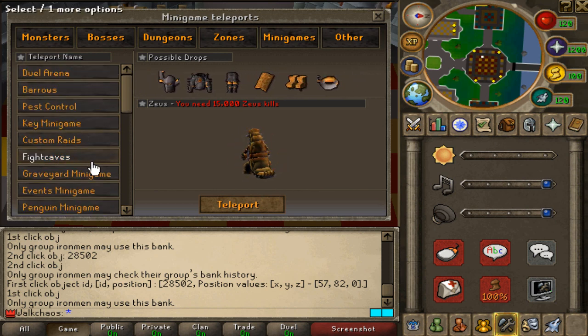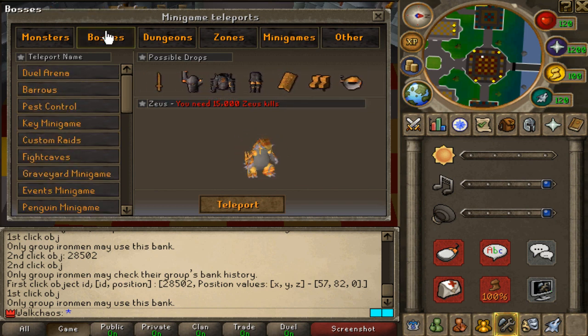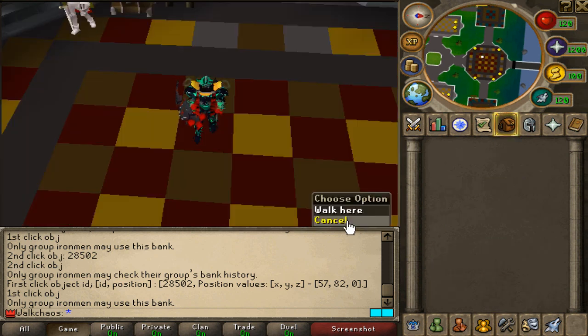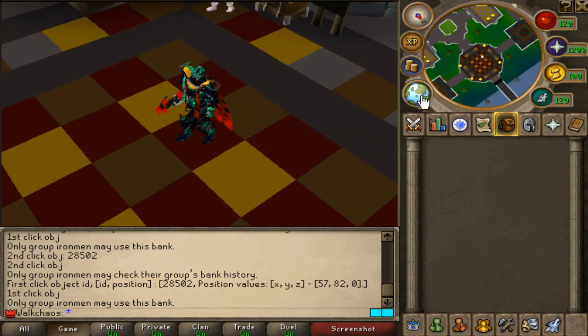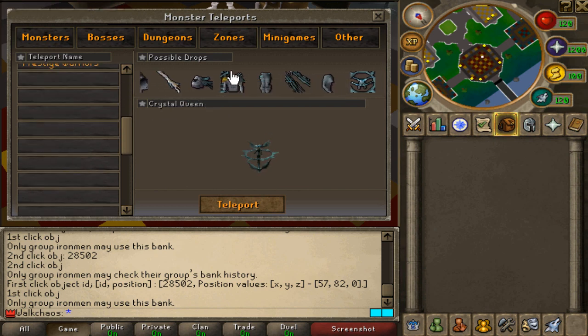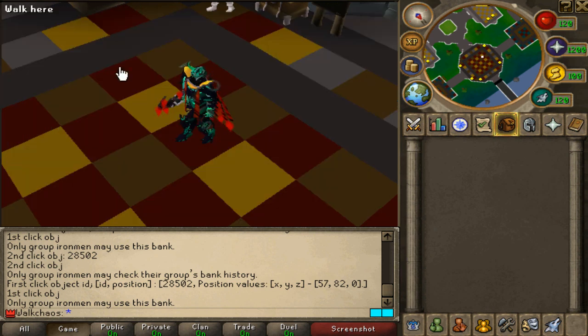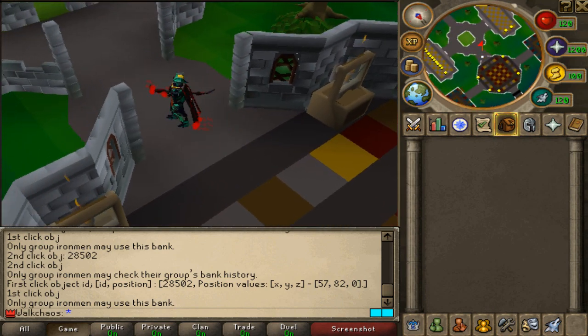Mini games wise, there are a bunch of different mini games including custom rates, key mini game, and a bunch of other custom mini games to grind items on. Bosses are where you'll be getting the late game items. The owner also wants to keep a bunch of content as a surprise for release - there will be a lot more teleports and content added that he doesn't want to reveal yet, so when you download the game check it out.